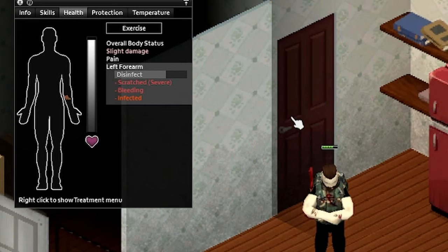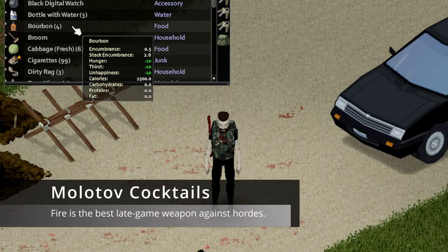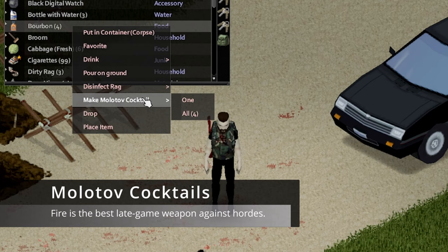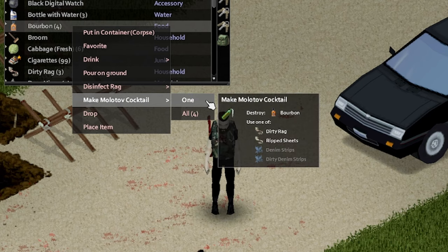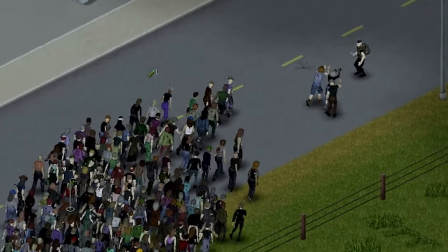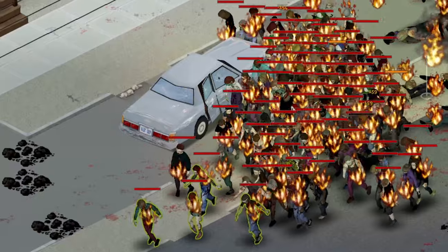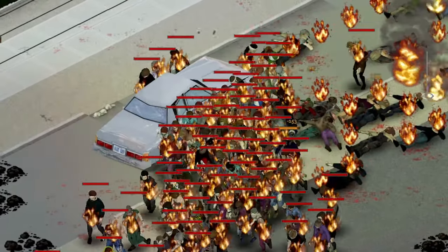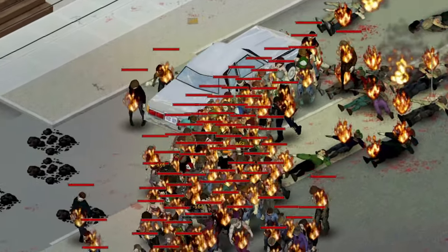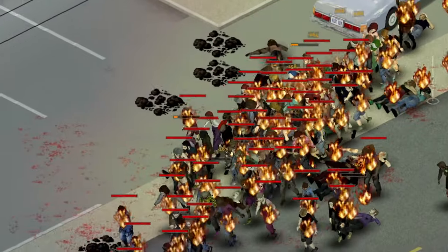Number 10: Molotov cocktails. Here is another handy trick with alcohol. You can craft molotov cocktails using bourbon. This becomes your deadliest weapon in the end game when dealing with hordes. In fact, no other weapon or firearm can eliminate as many zombies as effectively as the damage over time inflicted by a single molotov.